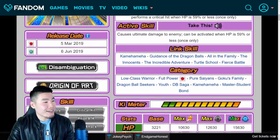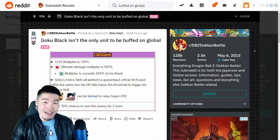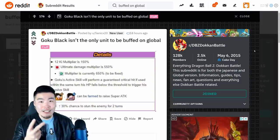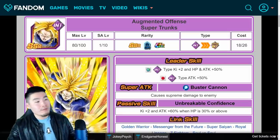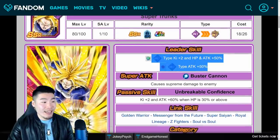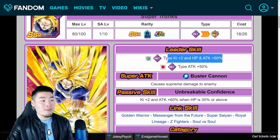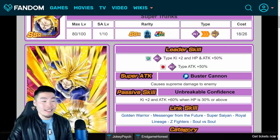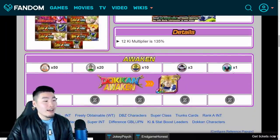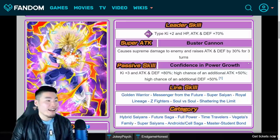Once again, shoutout to SanicX20 for bringing this to my attention. But to give you guys more bang for your buck in this video, I'm going to briefly talk about two other units that I recently discovered were also different between the two versions. The first one is this super old Int Buff Trunks. His leader skill when he came to global was actually buffed — on JP it was INT types attack plus 50%, but when he came to global it became INT types, ki plus 2, HP and attack plus 50%. A very slight buff. And when he got an awakening, he did actually become the same on both sides.